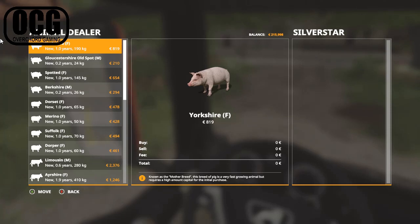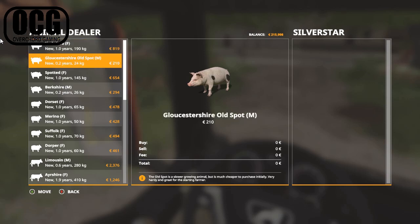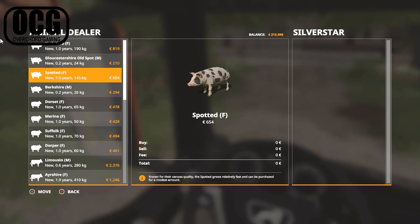We've got some different options. There's the Yorkshire - the mother breed of pigs, fast growing but needs a high amount of capital at 819 a pig. Moving down to Gloucestershire, they're 0.2 years and only 24 kilos, only costing 210 - this is for fattening up and then selling again. That might be quite a promising thing to start with; it's great for the starting farmer. We also have the Spotted pigs - that's another female breed, meaning they are capable of breeding.